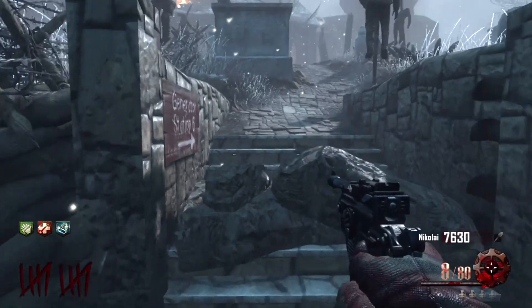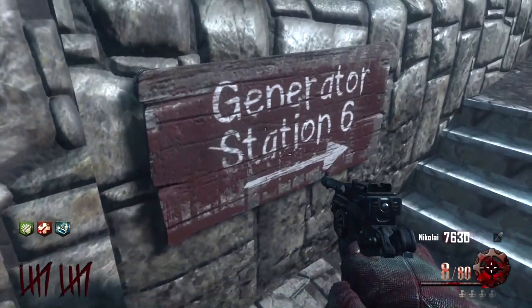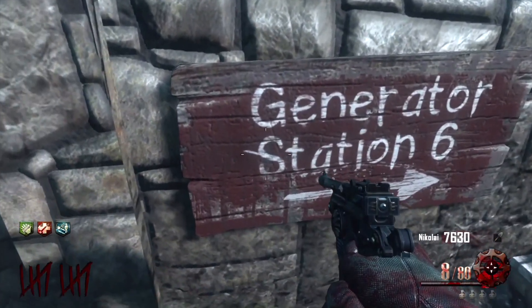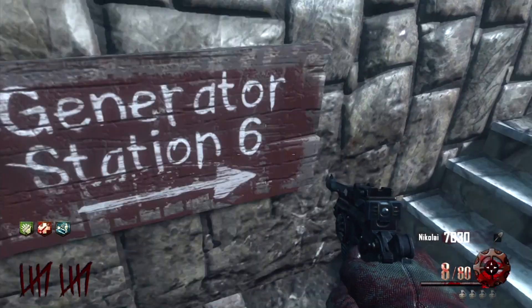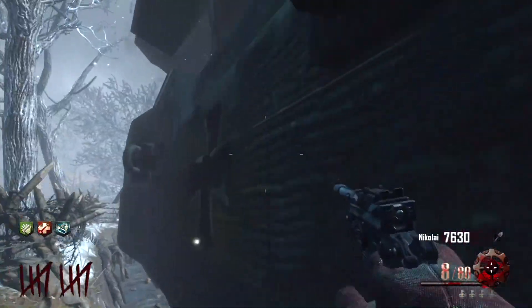Hey, what's going on guys, the Zombie Project here. In this video I'm going to show you where the tank location is. You're going to want to come over here to Generator Station 6, and this is where the tank will be located. Also pay attention here.